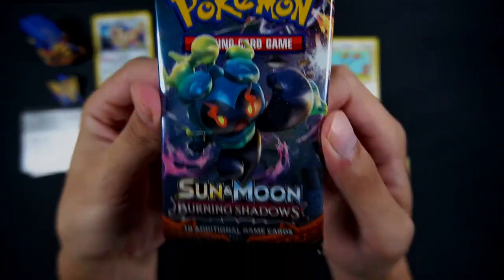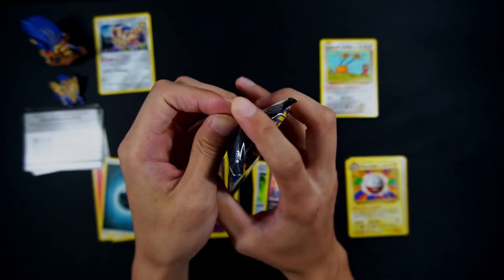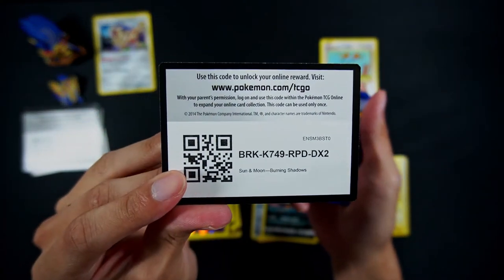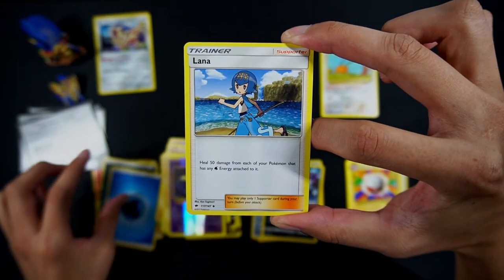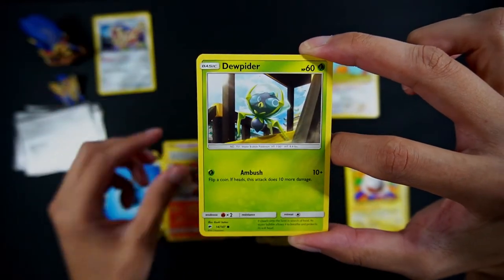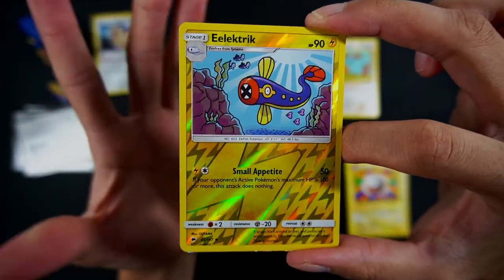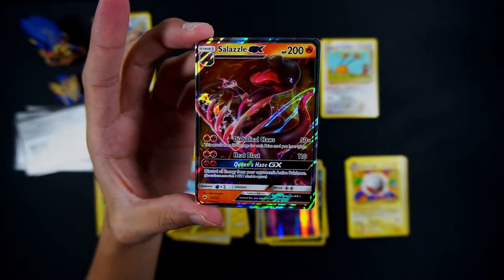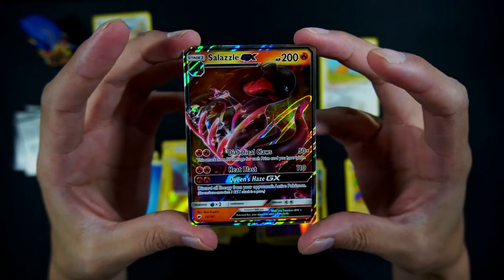Okay, so it all boils down to this last pack right here — this last Burning Shadows pack. We didn't get a single holographic. It'll be crazy if we went 0 for 6. Please be a white coat. Alright, so it is a white coat! So definitely can be pretty excited for this one. Hopefully it's something good. So we have a Water Energy, a Lana, Tormenting Spray, Charmeleon, Doop Hider, Togedemaru, Wimpod, Meowth, Magikarp, Electrite reverse, and we have a Salazzle GX! So I thought because it was fire, maybe we could have got the Charizard GX, but I guess it still is a hit, so we can't really complain.